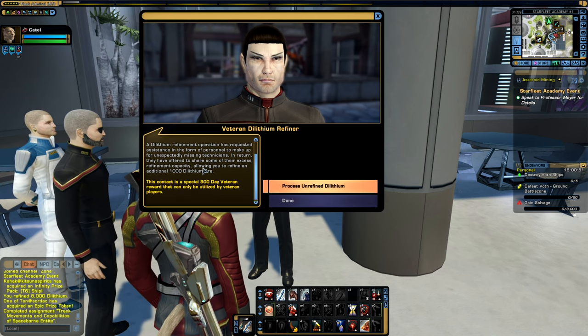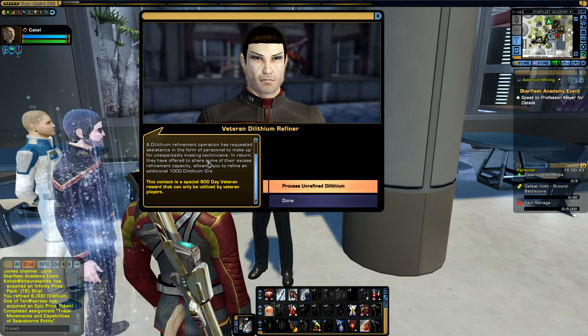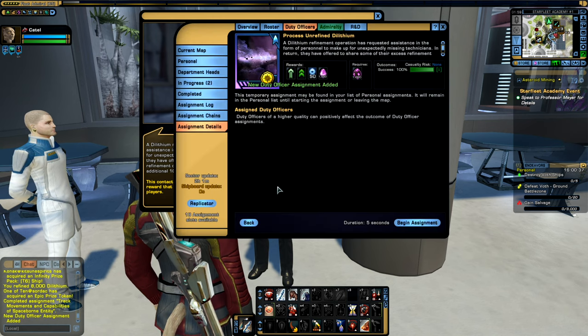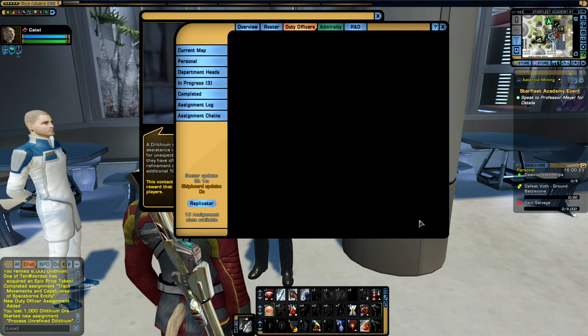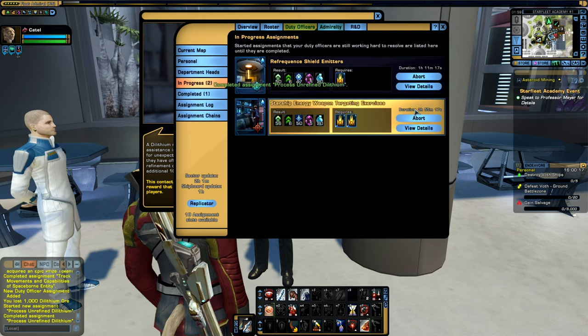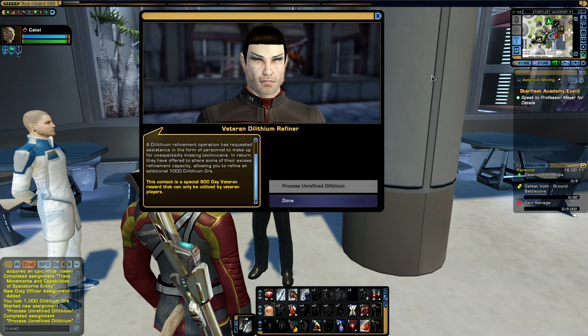In my case, my account is old enough to be an 800-day veteran, so I do have access. If I hit 'Process Dilithium,' it will prompt me with a duty officer mission, but this duty officer mission is very unique in that you do not need to assign any officers. All you have to do is hit 'Begin Assignment,' and then in a very short period of time — five seconds — you will receive another 1,000 dilithium ore on top of the 8,000.